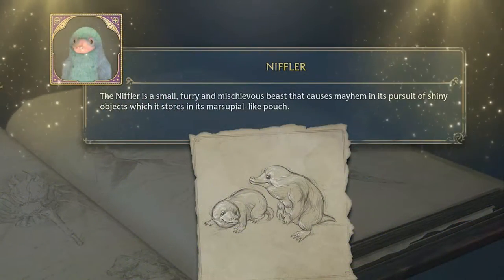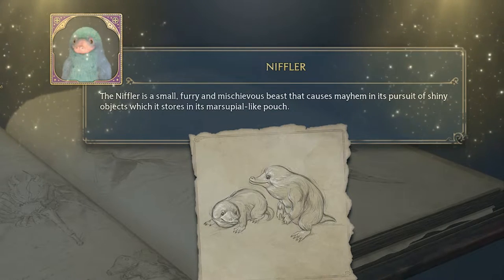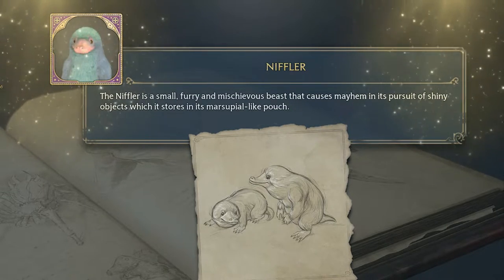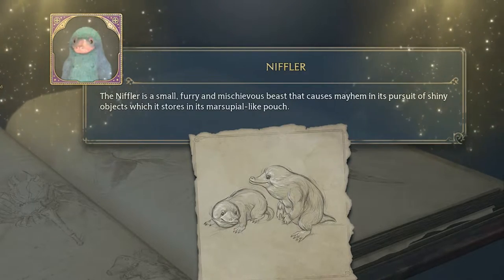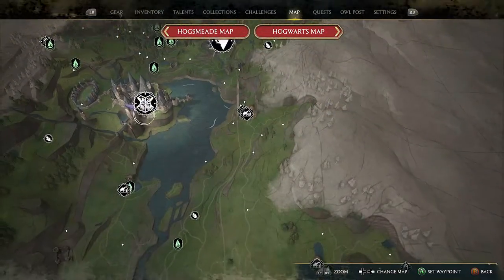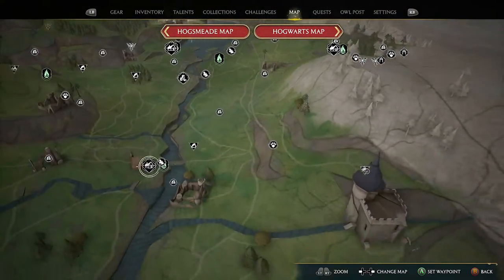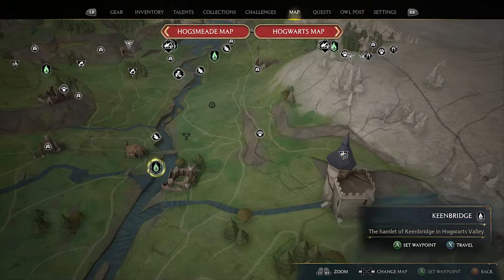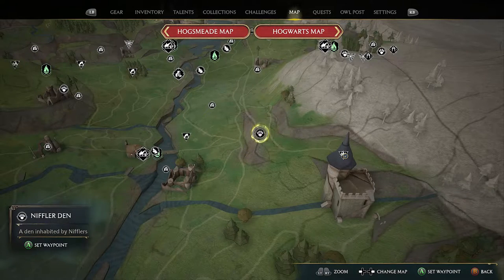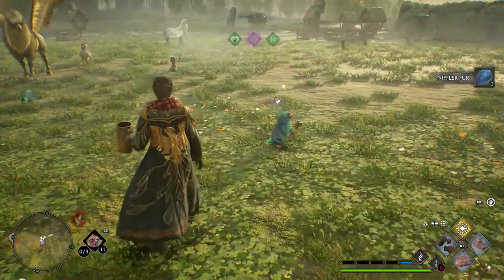Next is the Niffler — a small, furry and mischievous beast that causes mayhem in its pursuit of shiny objects, which it stores in its marsupial-like pouch. No doubt in my mind this one is based on the duck-billed platypus. To capture one, head all the way south from Hogwarts to the Keenbridge fast travel, then just up from there is the den. After a bit of care, this one rewards you with three Niffler Fur.